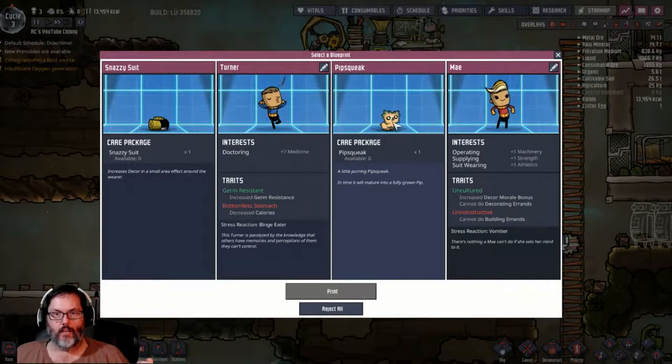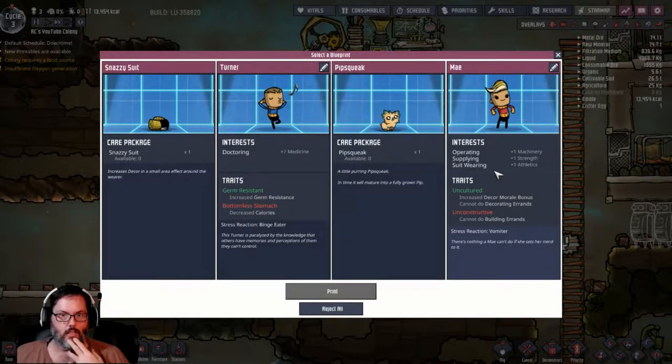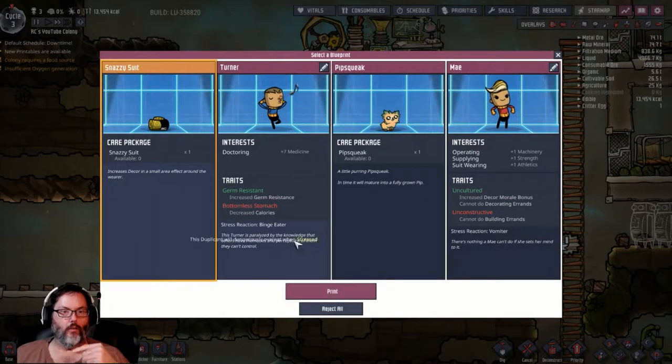Oh my God, look how cute. I don't know what the hell that is — I've never seen one of those. It's cute though, I want it. We have a doctor, but what I need is a cook. So I'm going to take the snazzy suit — it increases decor around the wearer.